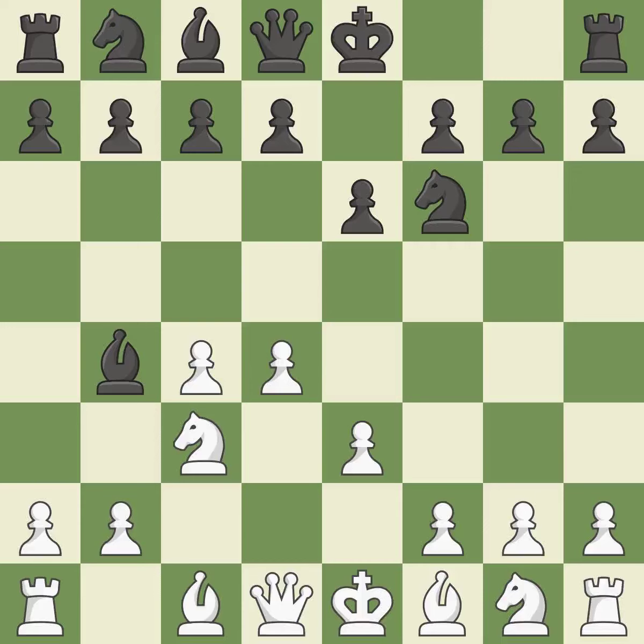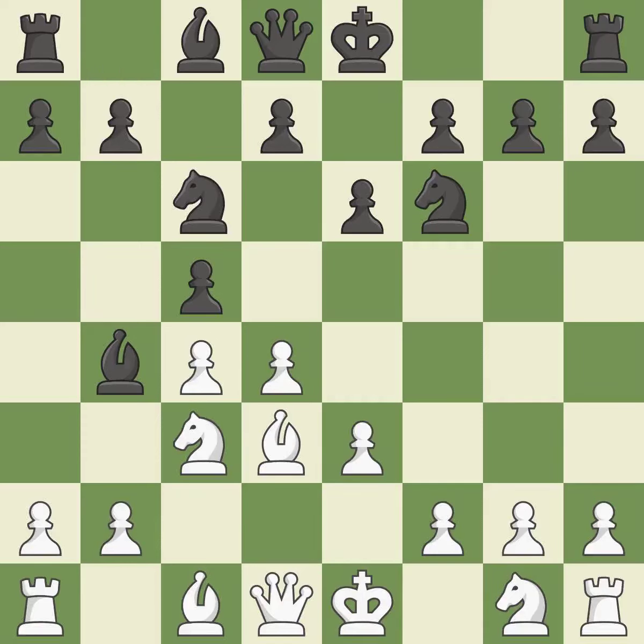E3 supports the D4 pawn and allows the light-squared Bishop and Queen to develop. C5 attacks the D4 pawn, defends the Bishop on B4, and prepares to develop the Knight to C6 behind the C pawn. Bd3 develops the Bishop to an active diagonal that controls the center and attacks H7. NC6 develops the Knight toward the center, supports the Bishop on B4, and attacks the pawn on D4. Ne2 develops the Knight toward the center, supports the Knight on C3, and prepares castling.